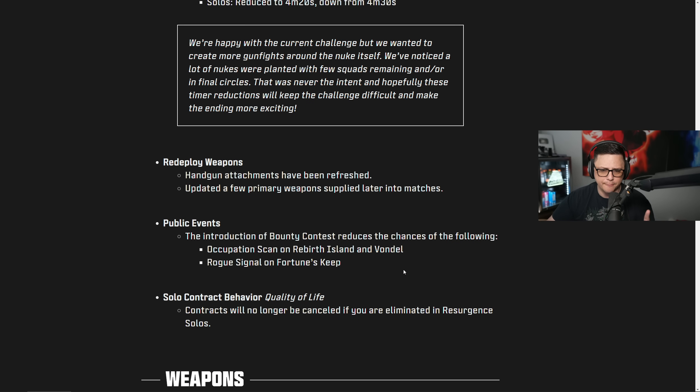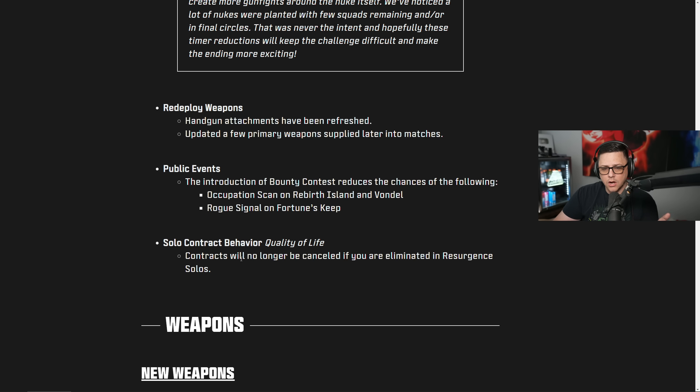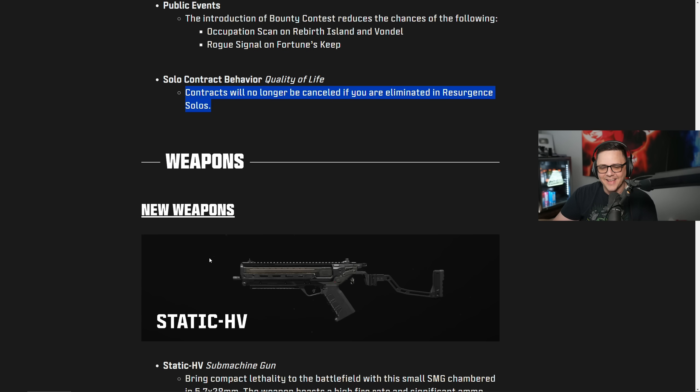For public events, the introduction of bounty contests reduces the chances of occupation scans on Rebirth Island and Vondel, and the rogue signal on Fortune's Keep. For solo contract behavior, contracts will no longer be canceled if you are eliminated in Resurgence solos — that could be a good thing or a bad thing depending on whether or not you wanted the contract to end.